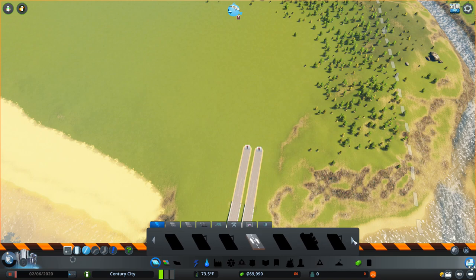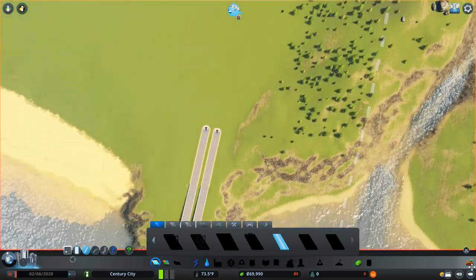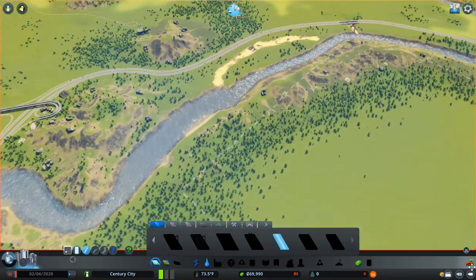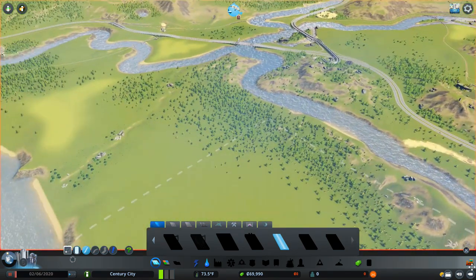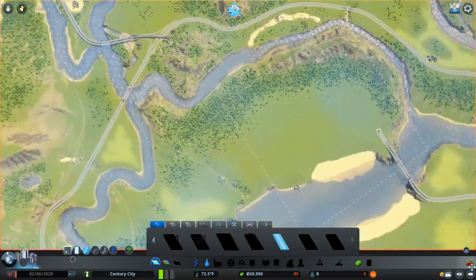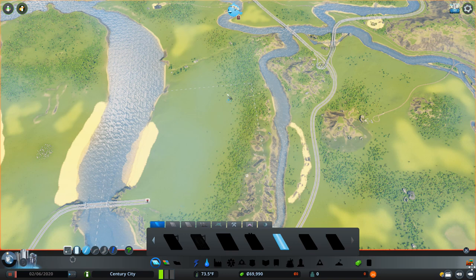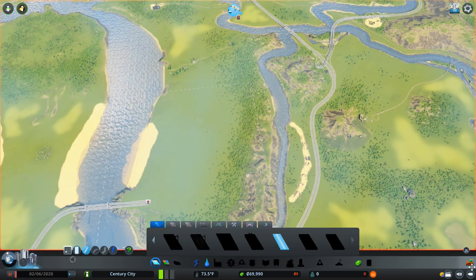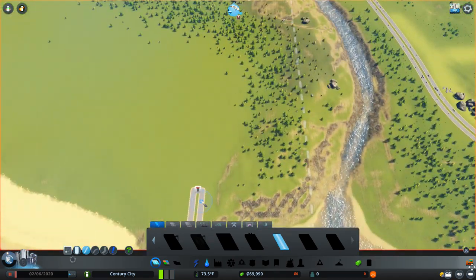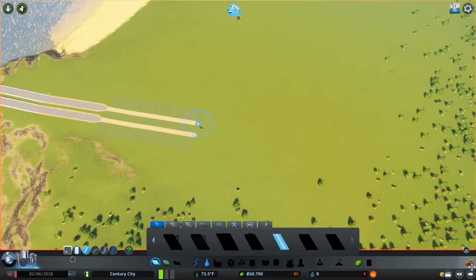Whenever you begin a city you always begin by placing a little tiny piece of road down and deleting it, and when you do that it opens up a few more roads to use including the dirt track which I'm going to be needing. As you can see we've got the highways coming in here - a joint one - and I want to keep that highway going. It's going to have to join back up in the next square, or perhaps when we can buy this tile we'd put a bridge in over here. For now I'm just going to draw some more road and have it going out this way.